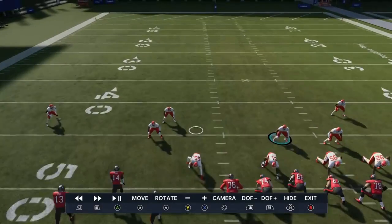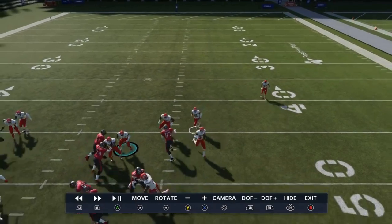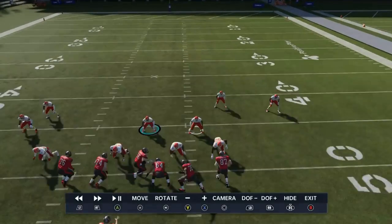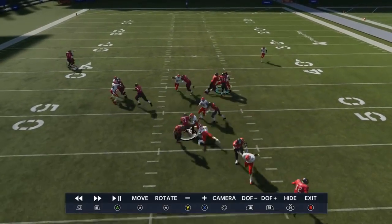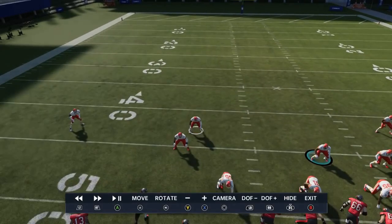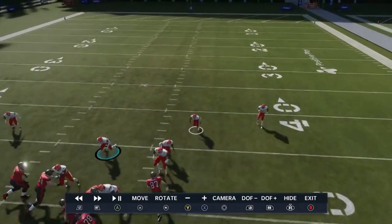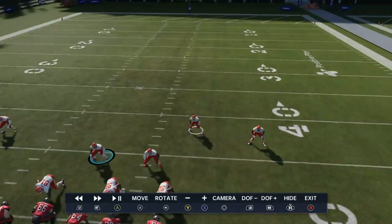If you don't guess pass, as long as you have good safeties with high recognition they're going to shoot forward and play the run automatically. If you guess pass, they'll drop back. On the run play where I didn't guess pass, the safety walked right forward and made a stop for a three or four yard loss just based off the alignment and setup. If you do nothing, the play recognition takes over and these safeties will make a lot of plays for you.